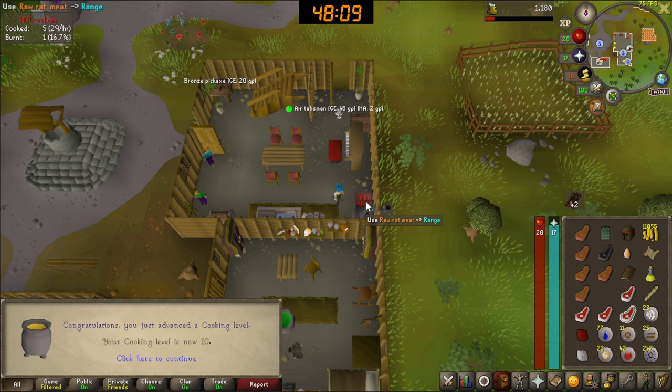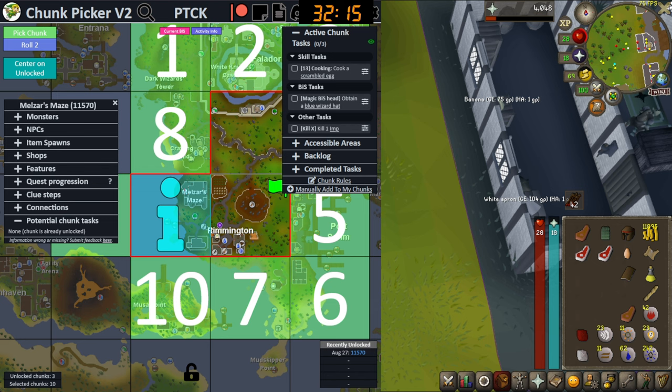We have reached level 10 in cooking — very nice. I've only now realized that I messed up. One of the tasks was to kill an imp, and as you saw in the previous clips I killed at least two imps. But since I've been playing and I now have 32 minutes left on the timer, let's just pretend that when I unlocked the chunk I instantly killed the imp and reset the timer — which would either way put me at 32 minutes. I'm not getting extra time or anything since I'm just taking it off, so it's all the same.